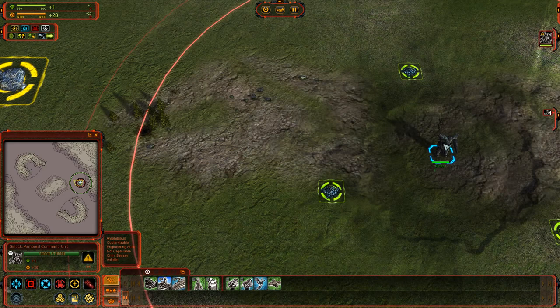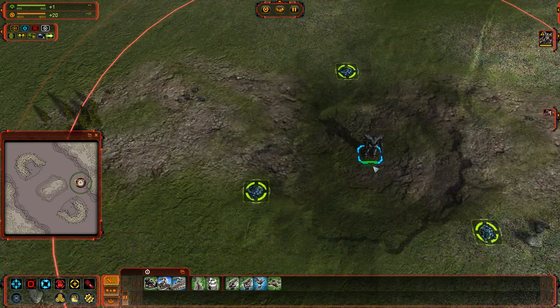Beneath the health bar, there is a symbol which corresponds to the symbols in the top left corner. The green one — with a semi-circle on top, a dot in the center, and a smaller semi-circle on the bottom — that's your mass generation or mass requirement. According to this it says plus one, so this commander, merely by being here on the map, is producing one mass. That's where this number comes from.